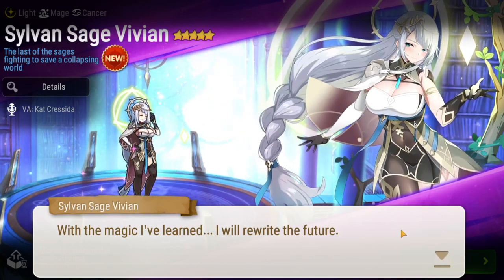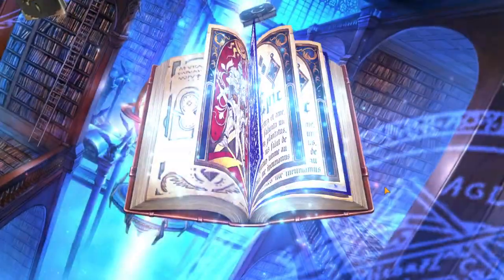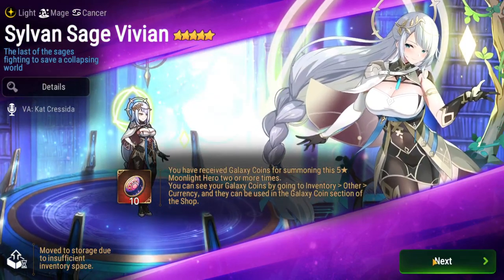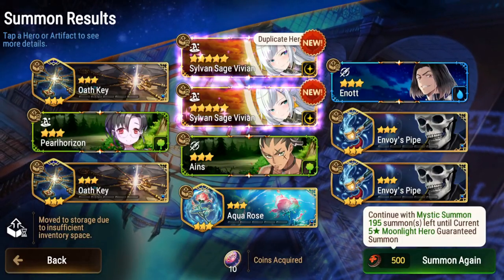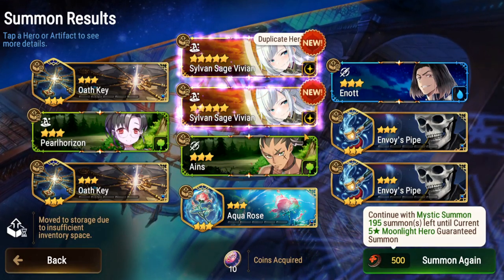There she is. Her design is still top tier. Any more? Oh my god — Duplicate! Oh my god, duplicate! Oh my god, this is amazing. I got two Vivians in a 10-pull.